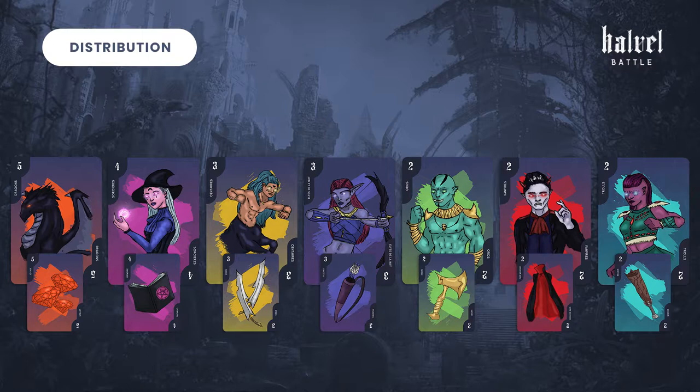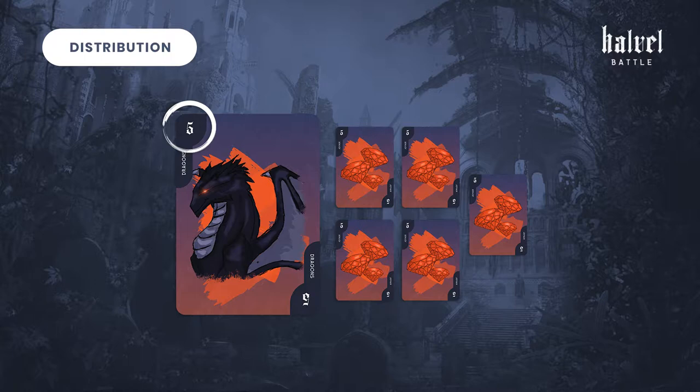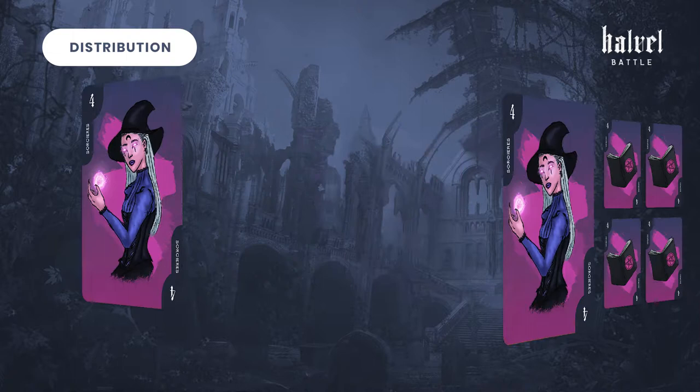Each one of them is associated to an item. It's by giving them these items that you will convince them. The number on the creature card indicates its power and the number of items available. For example, you have five items for the nation of dragons, four for the witches, and so on and so forth.